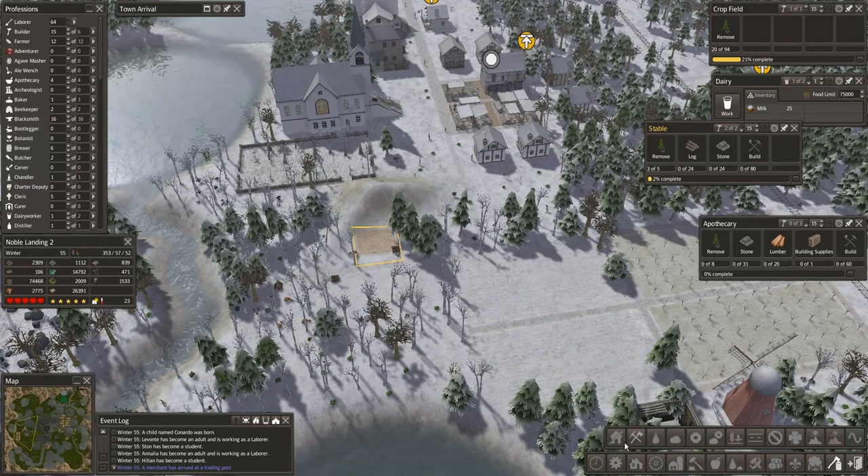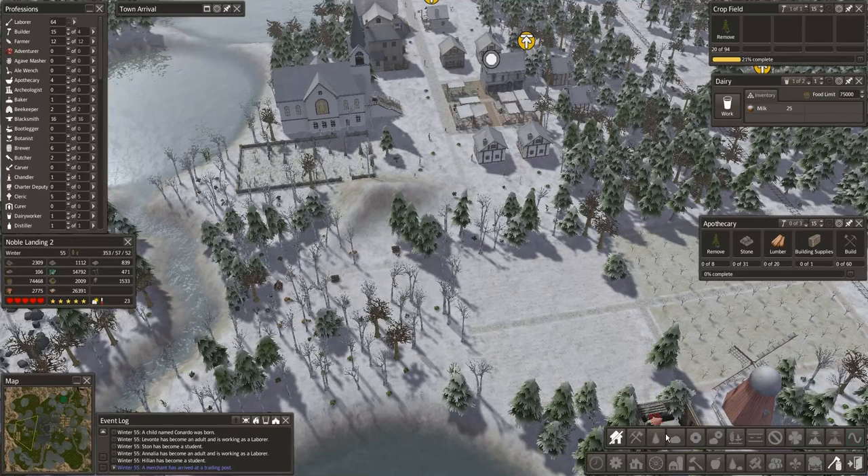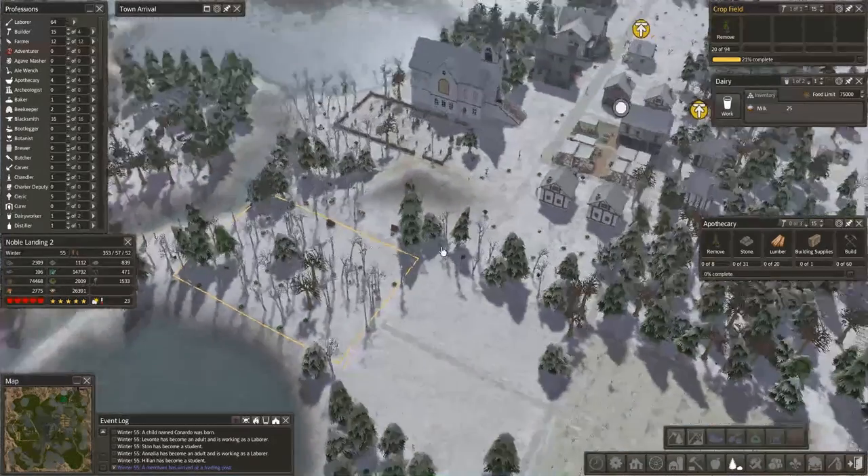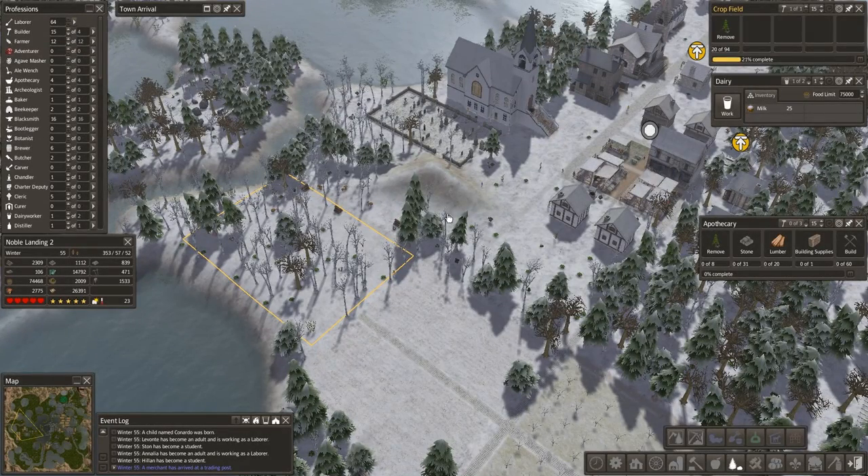Let's tear down and rebuild. That was production right there. Stable — a little deeper in, actually a lot deeper in. And we never got over here. There's going to be a stable. What was the other thing going in here? Barley farms over here — that's been planted to run the stable. Stable made the domesticated animals, but there was a second building.